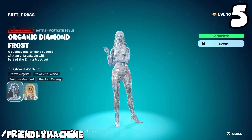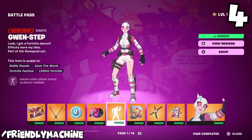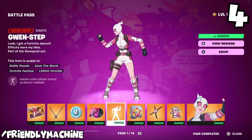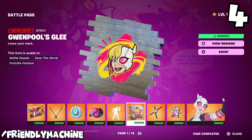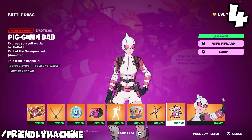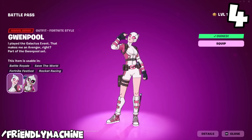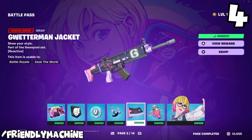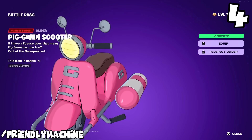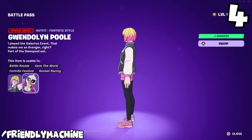At number four is Gwenpool, the tier one skin, and the one you'll see running around all day. Some of you may be upset about this placement since she's a very popular character. She's right in the middle for me — not great, but definitely not terrible. A key thing is you can disable the cell-shaded graphics, which make it look like a comic book rather than a normal Fortnite skin. You get a bunch of variants: a black mask-on version, a default white mask-on version, and a mask-off version. The all-black mask-off is probably my favorite. The white one will stick out like a sore thumb. All things considered, it's a really cool idea for a tier one skin.